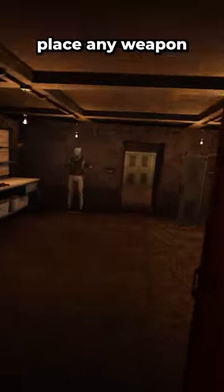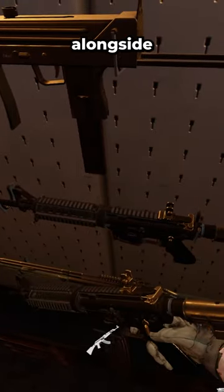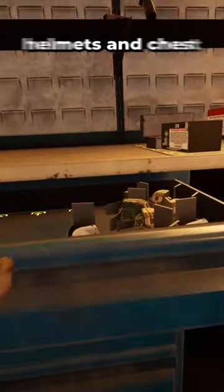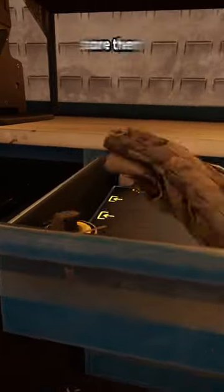In the bunker, you're able to place any weapon on the wall inside the armory as long as the space is there, alongside the ammunition. The cabinets can store helmets and chest rigs. On the shelves, you can place any item you find in raids. You can even store them in drawers.